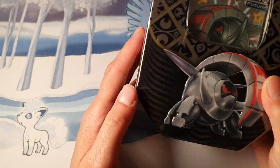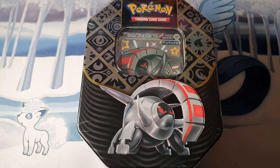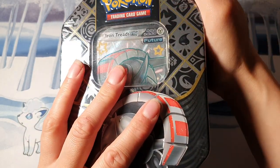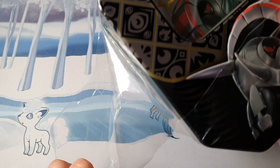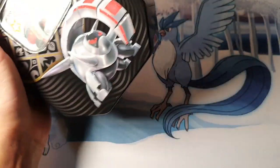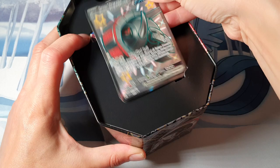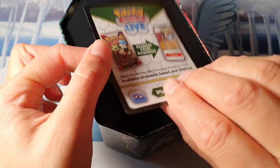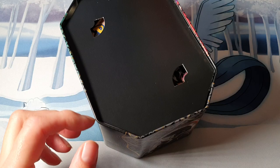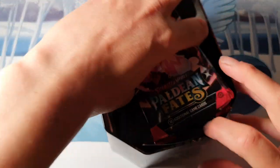CG12 here. Today we're going to open up this Iron Treads tin — it's from Paldea and Fate. Let's see what we've got inside. Here we go, straight into the tin — lovely, plastic off. There we go, a lovely Iron Treads. Here's the code card for it. We've got our packs.